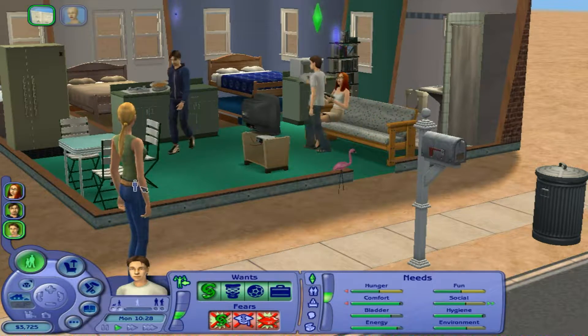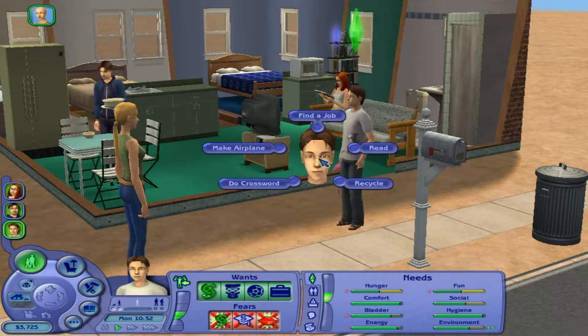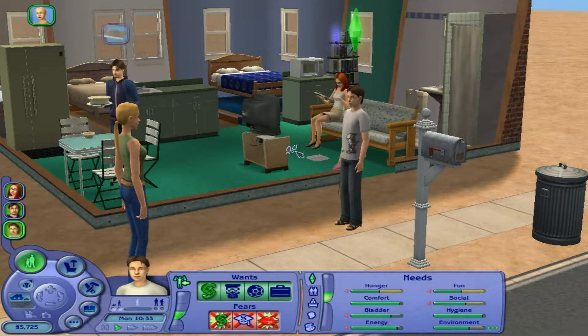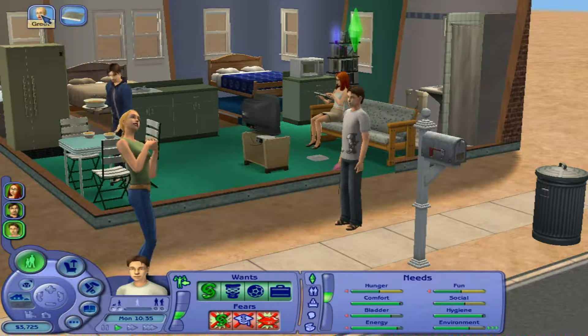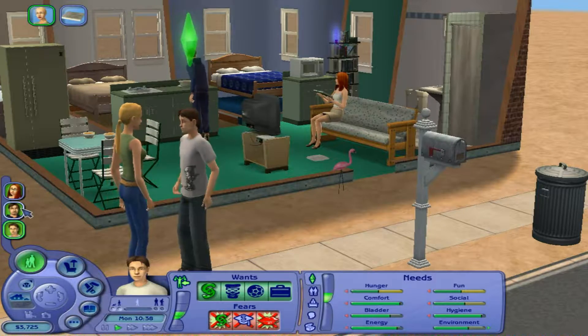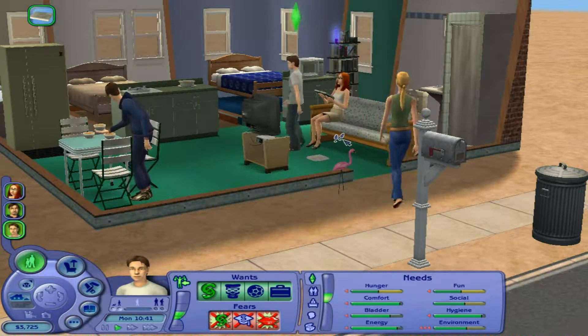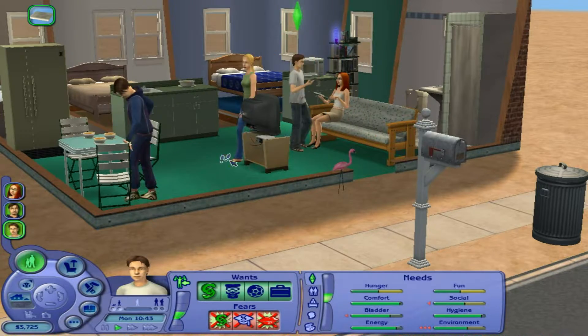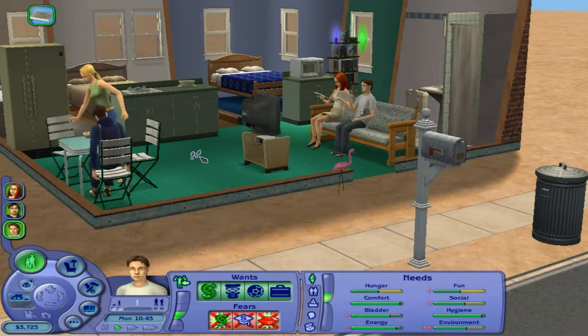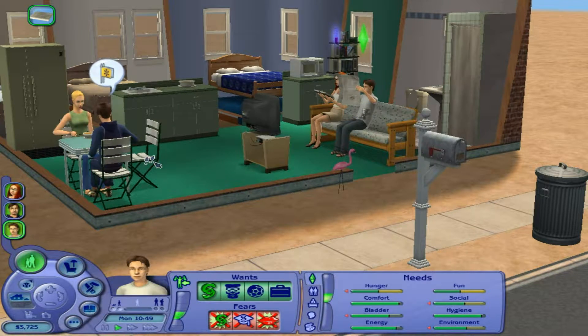Let's have our Sims make some friends. You need to find a job. Come on, greet her. Let's find him another job. Rick's having some breakfast — good for him. Joey's learning all about cooking. Look at her just making herself at home having some breakfast. So her and Rick are having a chat — let's see if they hit it off.